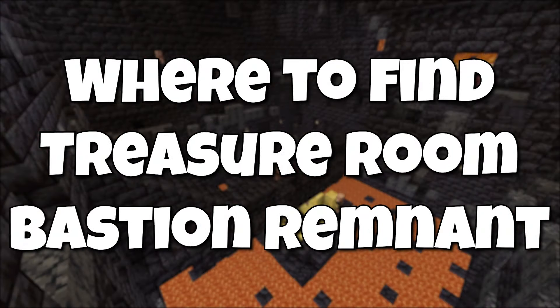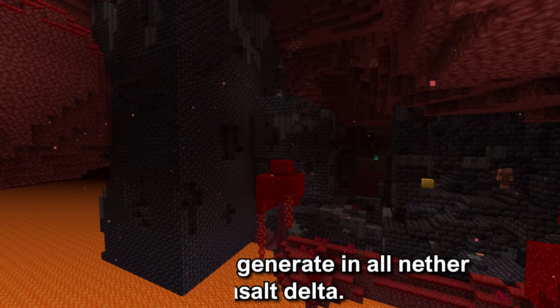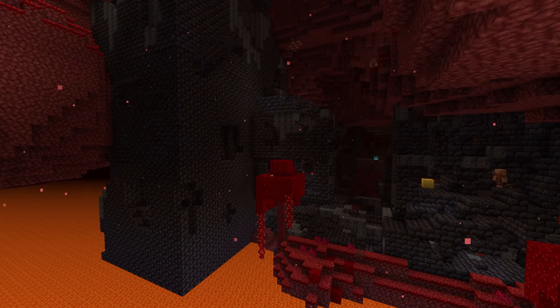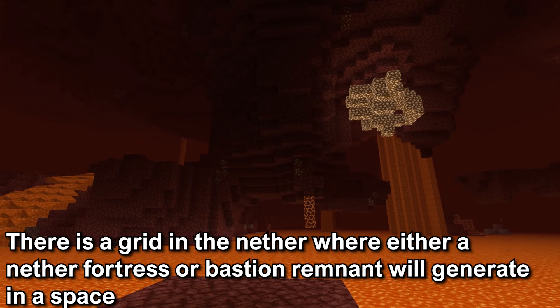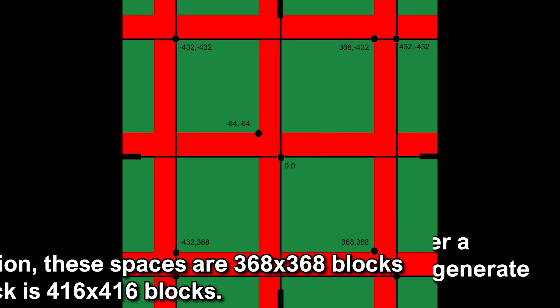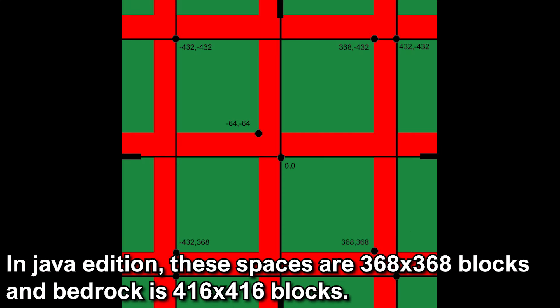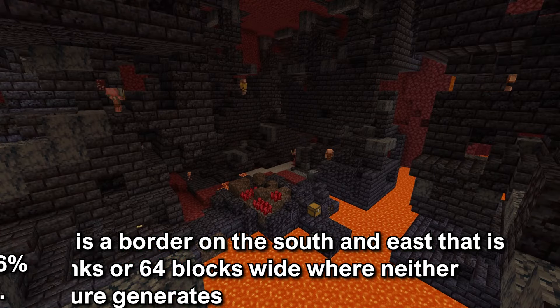The bastion can generate in all Nether biomes except the Basalt Delta, though it can appear there if it overlaps with another biome. The Nether has an imaginary grid that will generate either a Nether fortress or a bastion remnant in each grid space — 368 by 368 blocks in Java Edition and 416 by 416 blocks in Bedrock Edition. There is a border on the south and east of these spaces, four chunks or 64 blocks wide, where Nether structures can generate.